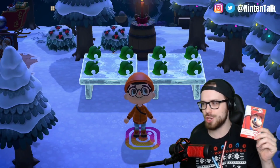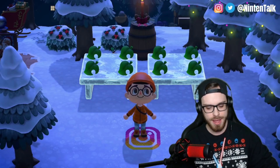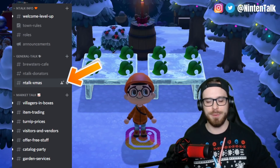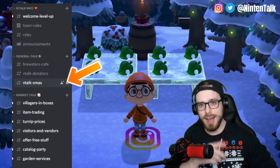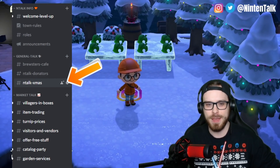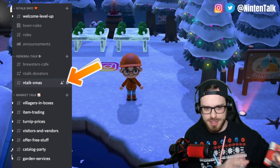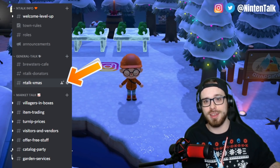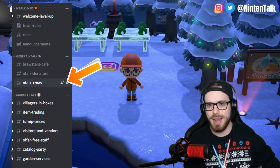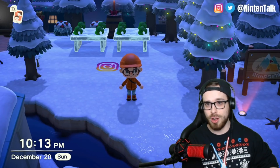The next $20 eShop card is going to someone over on Discord — we love the Discord fam, link is in the description. You will see a channel on Discord called #ntalkxmas. For that competition, you have to design your own ugly sweater. It does have to be channel-related — it could be me, it could be Eric, could be Truffles. Just design a sweater, post it over in that #ntalkxmas channel, and you're entered for another $20 gift card. You can enter all of these, by the way.